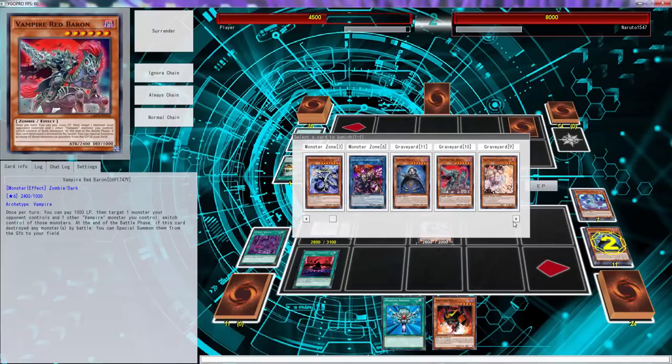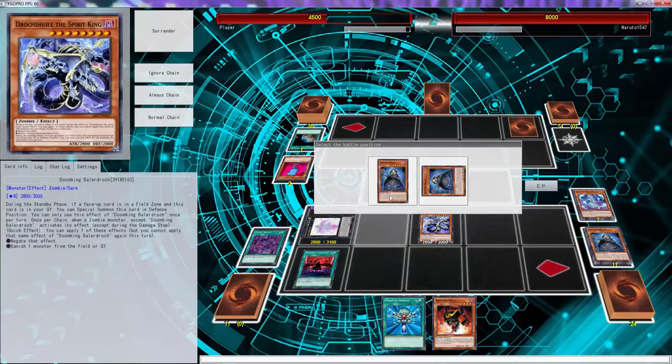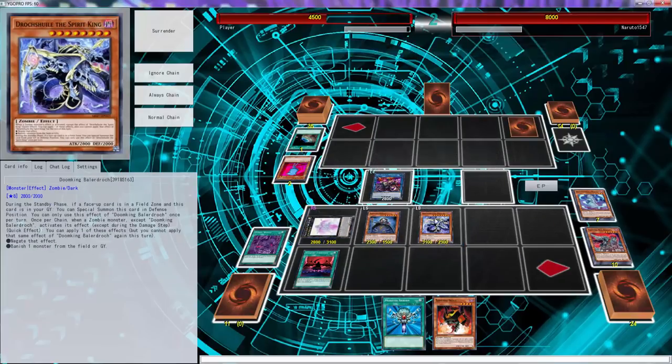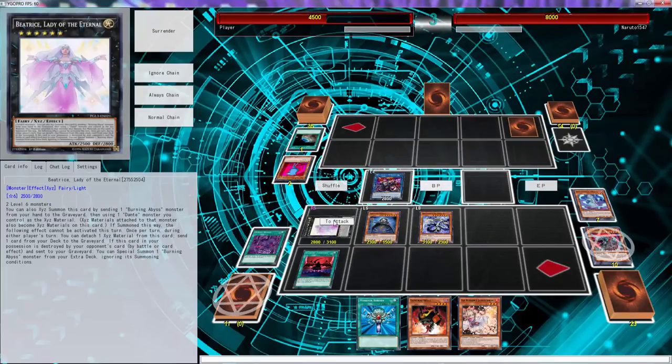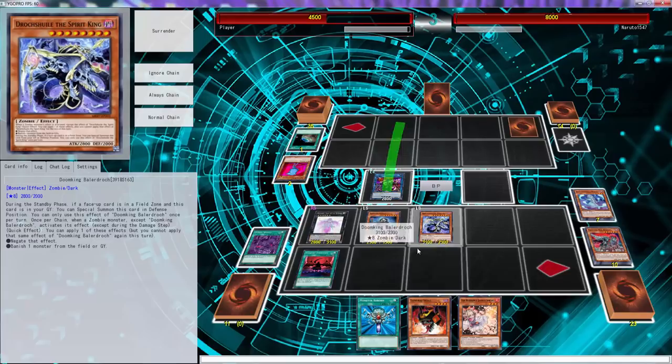You can also change your shell which banishes a monster from the field, and we're just going to banish his face-down, which is a Drama Blue. And then Grace comes to the field. We don't need to negate that effect, and I think we're just pretty much good with this. We just probably attack here. Did we just go to the offense?